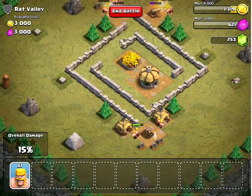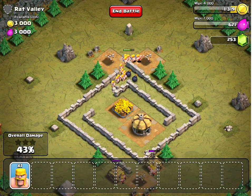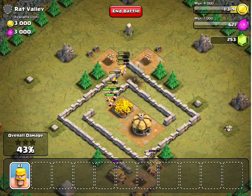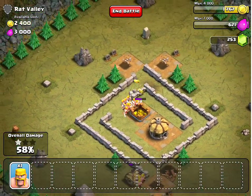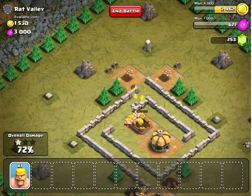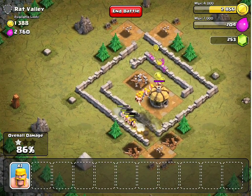I saved one barbarian just in case something crazy was to happen, like every barbarian on the map dying from the bombs, because there are a few bombs on this map. But as you can see, the barbarians from the top two cannons make it to the center just fine, so they're going to take out the buildings no problem.